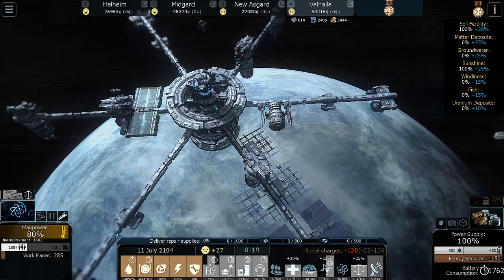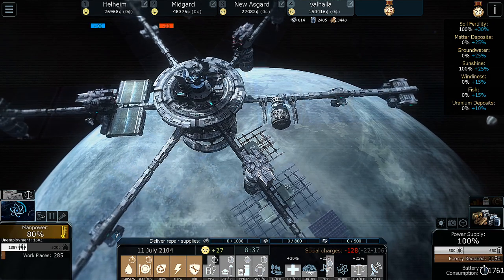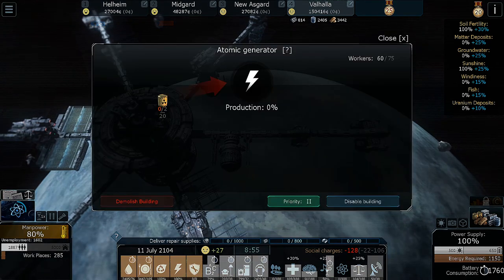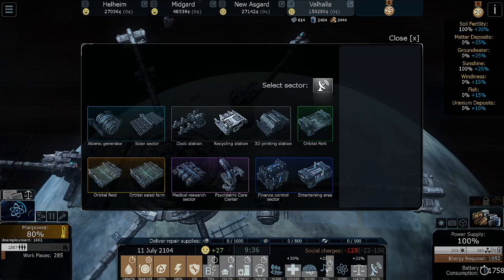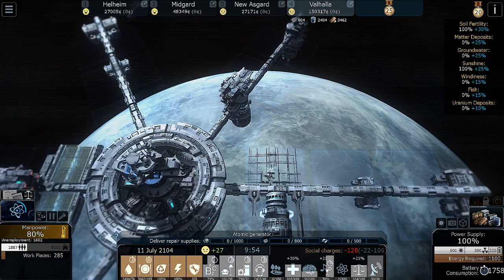So last time we left off, we had this deliver supplies to the space station, so we're going to keep working on that. But we also need to start working on the space station, so let's prioritize our nuclear generator here, get some power going, let's get one of these guys working, and then we're going to build a recycling station — prioritize one for him.